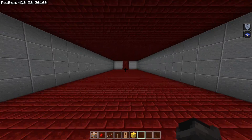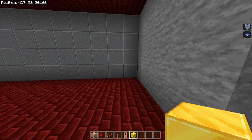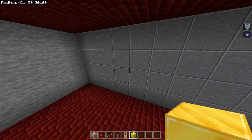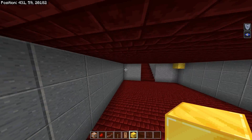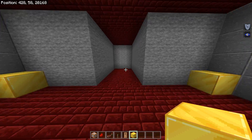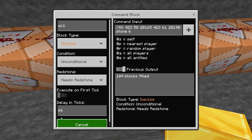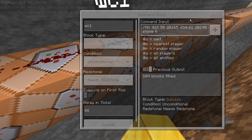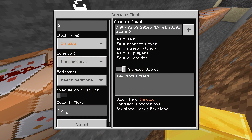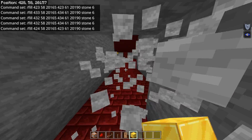This part just uses the fill command over and over again with a little bit of delay to make it look like the walls are closing in on me. Even though it looks complicated, all I did was take coordinates from one corner to another and used a fill command with stone 6 — I believe that's the polished block — with 6 being the data value for that specific block. I put those in command blocks activated by a pressure plate, all triggering at the same time. The right wall and left wall both go off at 66 ticks, and then the rest of the walls close at 76 ticks, continuing until it looks like it's almost closed completely.